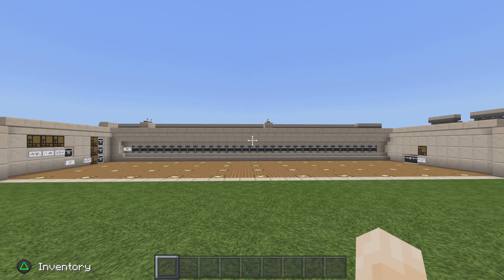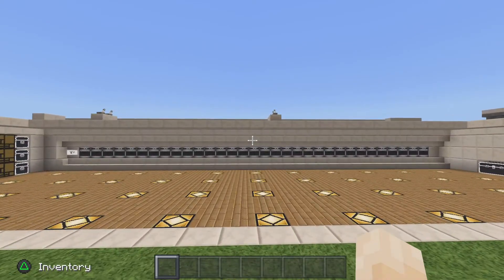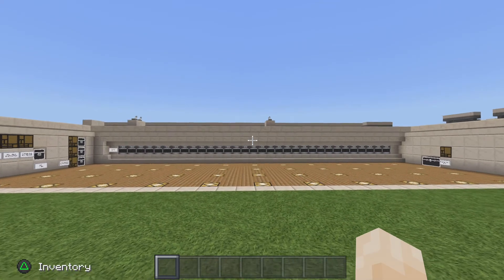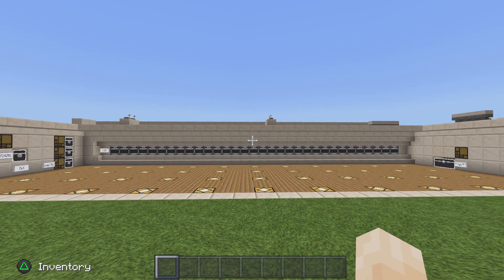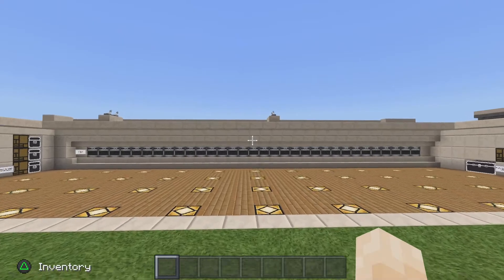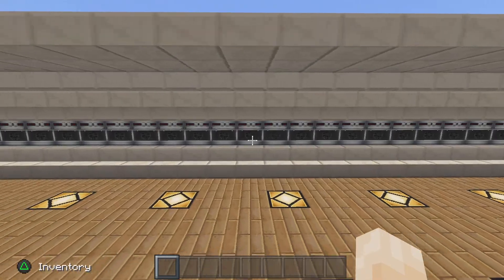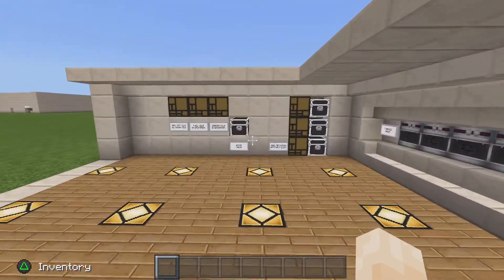Hey everybody, it's Betty from Betty's Garage. Today I'm bringing you a new invention of mine: a fully automatic furnace array. I've been in many a survival world where I've made regular furnace arrays where you have two mine carts on levers, one for fuel and one for the things you're wanting to smelt. That system works really great, but the problem is if you get in a hurry and put the wrong thing in the wrong cart, it foobars everything and you have to manually remove everything from the furnaces.